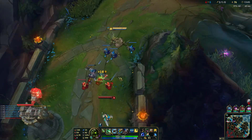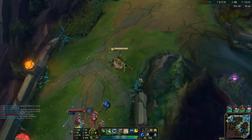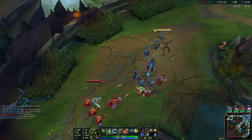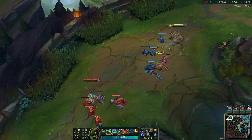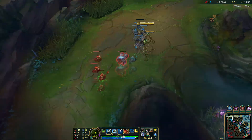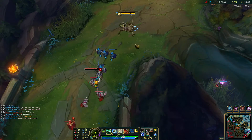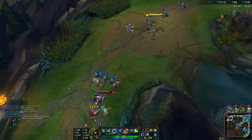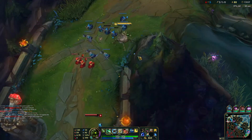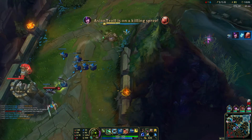I haven't seen their Elise top at all, which is kind of weird — usually you want to try and help the Riven out as much as you can. My ultimate is up; hers is most likely up as well. She's going for a Youmuu's first — that's a little odd. Let's try and tag her with E real quick. The homing mechanism is point-and-click: you just hover over and click Q. She's being very, very passive, which is really annoying.